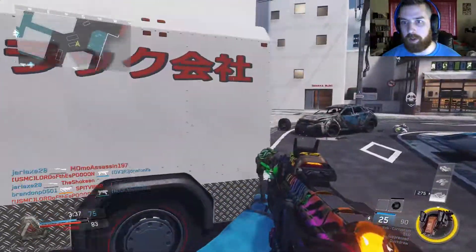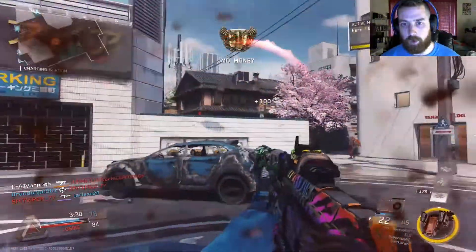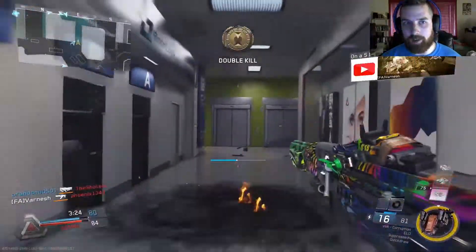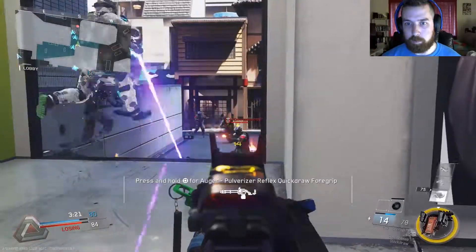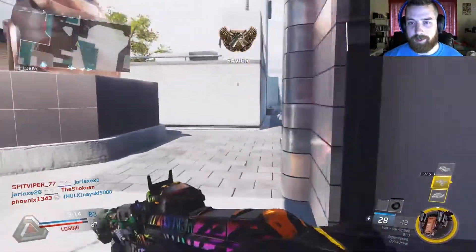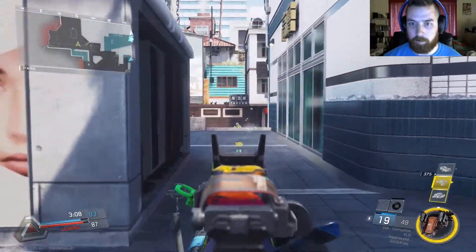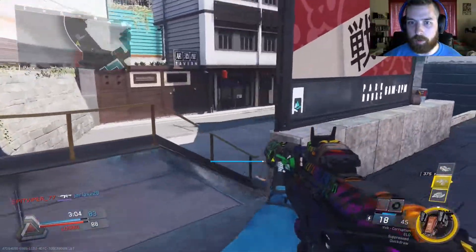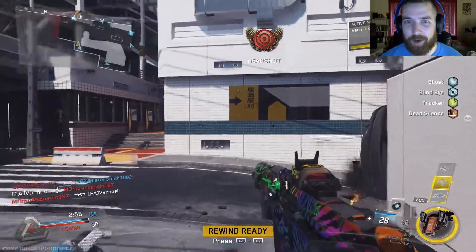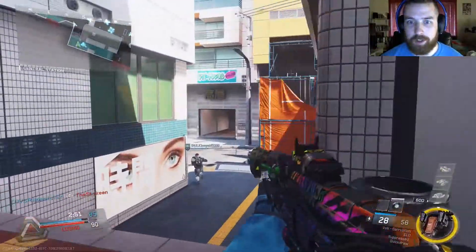I almost had that guy. Something going on over here — why are you guys dead? I probably should not have let that dude go, but that's okay. I just missed that guy — he's gonna go this way though. Recoil still hard to control. Oh, trade — no, why? We're gonna get ourselves a little vulture and a counter UAV and see if that can't help turn the tide of the battle.